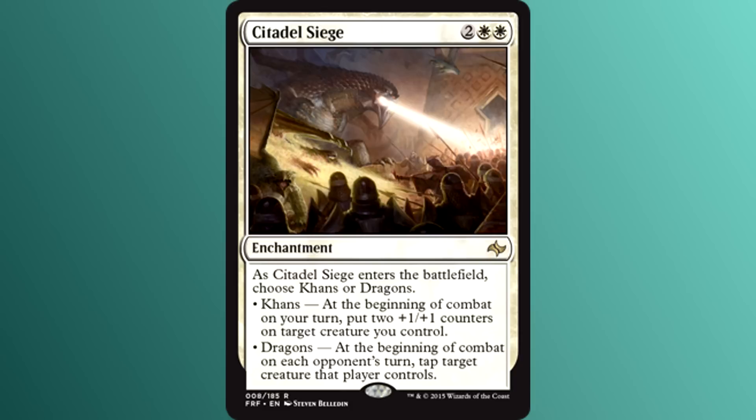Another day, another siege. Citadel Siege is two colorless and two white for an enchantment. As it enters the battlefield, choose Khans or Dragons. If you choose Khans, at the beginning of combat on your turn, put two +1/+1 counters on target creature you control. If you choose Dragons, at the beginning of combat on each opponent's turn, tap target creature that player controls. This could see standard play easily.